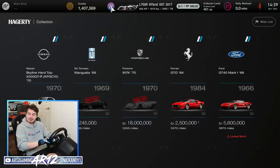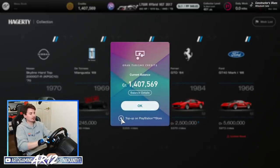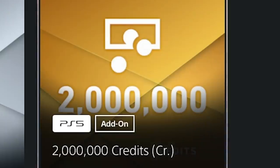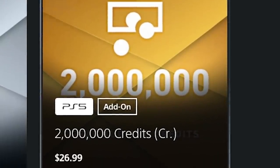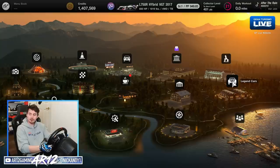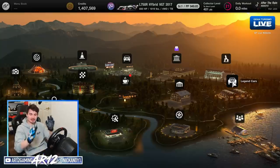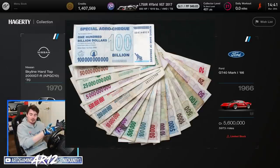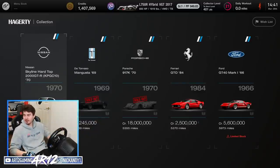There is one other thing — for those of you who don't know, you can actually buy credits in Gran Turismo and top them up on the PlayStation Store. Two million credits you can get for $27. That would actually take you, based off my math, 25 hours to earn. Gran Turismo values your time at about $1 per hour. Gran Turismo has an economy to fix. I don't know what's more broken — the Zimbabwe dollar or Gran Turismo 7's economy.